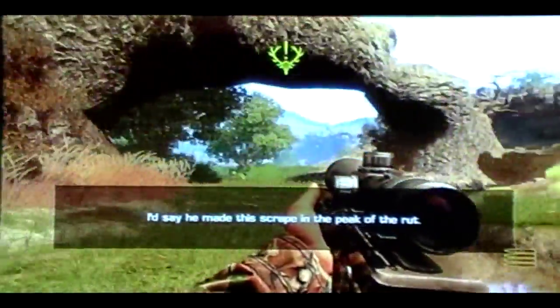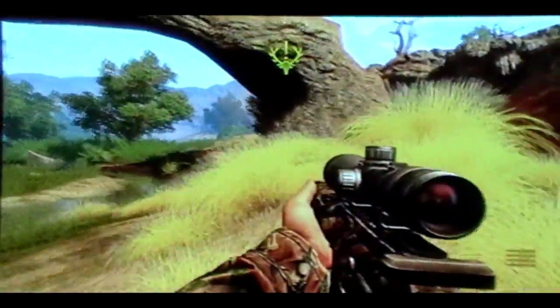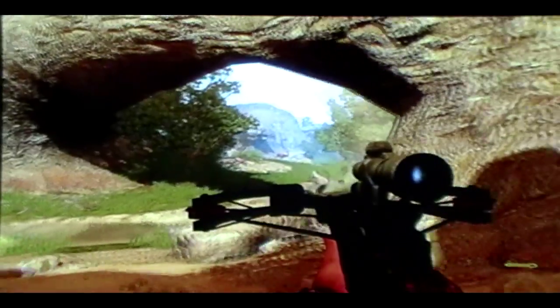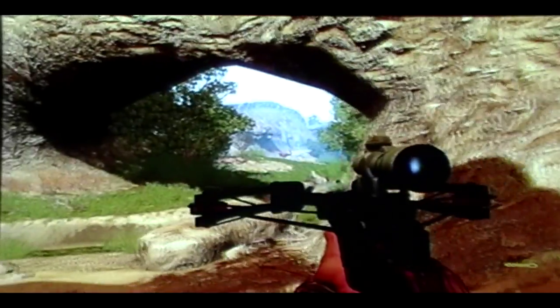The third sign is right there on that tree. Now the challenge for this hunt is to kill the deer from over 50 yards. If you're having a problem getting gold on this, this is the best way to do it. Just come all the way back over here and wait for that female to move.